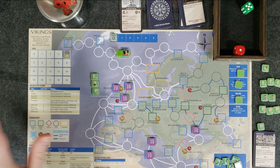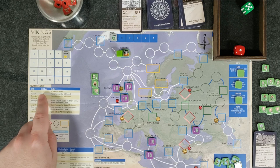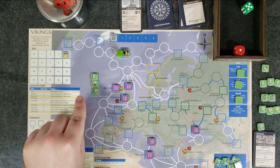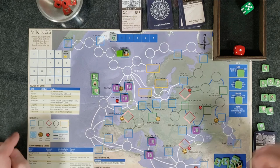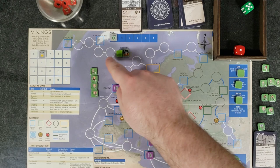That's it for this turn. Wrap around again — trade segment, no trading. Reinforcement segment. With our four gold I'm thinking long-term — I can only carry two units on the longship and we already have one Huskarl. So instead of buying another Huskarl I'll buy another longship for three gold — it's not as good in combat but once I have two of them, if I get more gold in the future I can get more Huskarls. It gives us a little more flexibility. We're down to one gold. Let's do the movement segment.